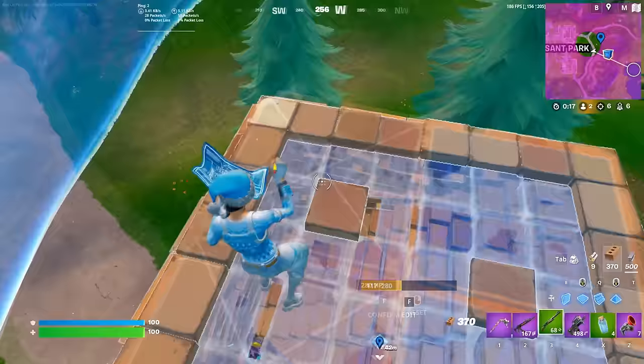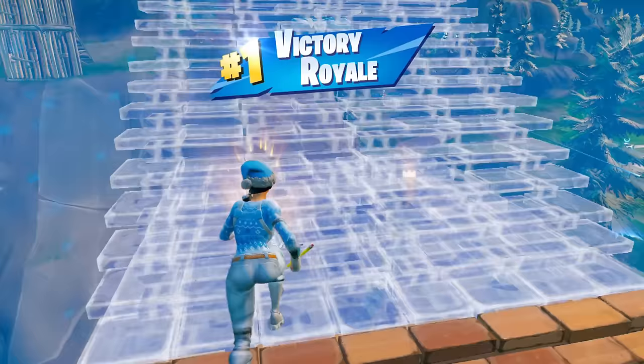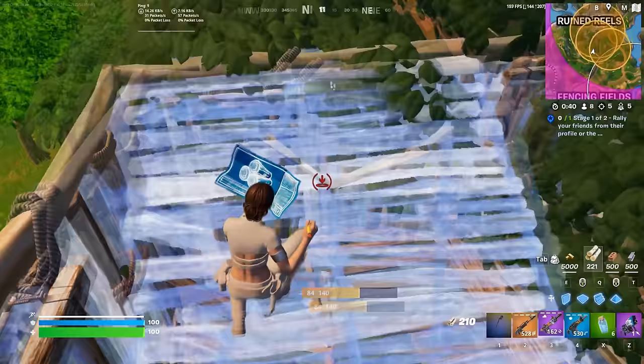This is a perfect combo to main today — it's just been such a good skin ever since it was added to the game. It just doesn't reappear in the store that often. One combo that does actually reappear quite often is Padme, paired with the Scully Scepter. Padme is a Star Wars skin that's been in Fortnite for a few seasons now, and it seems like it's only getting more and more tryhard every time it gets added to the store.